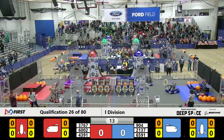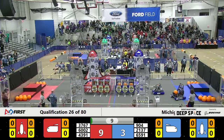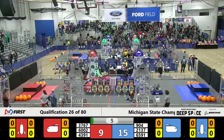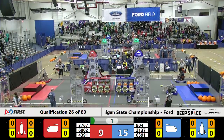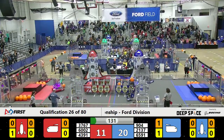We're up here in our last qualification match of Thursday's competition at Ford Field. All six robots are moving in the sandstorm period. Red Alliance got their hatch panel on the rocket ship — they got both of them to go. Blue Alliance got theirs to go as well. Step up and drive — it's Destination Deep Space.